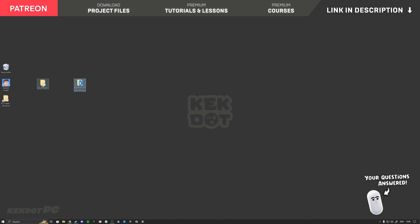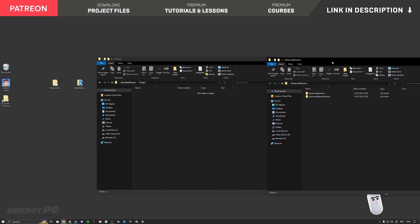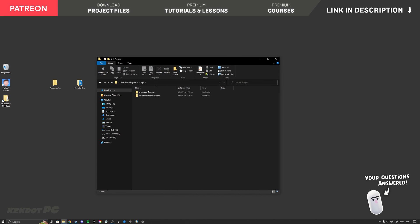Next we need to put that plugin into our project. Open the project folder, right-click, go to New, and create a new folder called 'Plugins'. Open that Plugins folder and also open the Advanced Sessions folder, then drag both plugin folders in there.